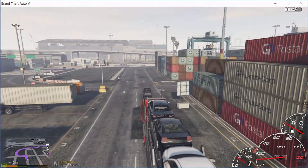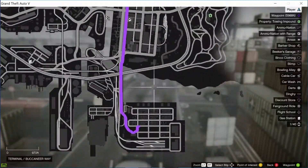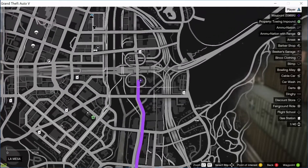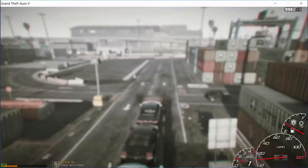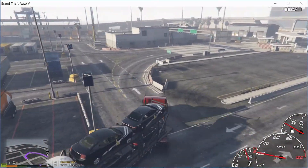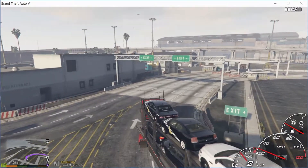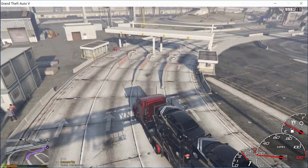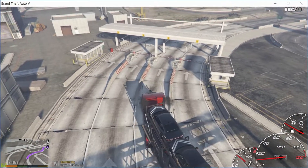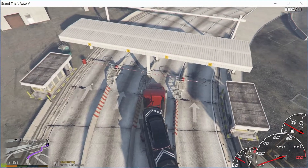So right now we're heading to — what is that location — Mission Row? No, Mesa police station first. One thing I did notice about this is the trailer kind of glitches — it acts like I hit something even though I didn't. So if you see it fly randomly, just 10-22 that, there's nothing I can do about it.